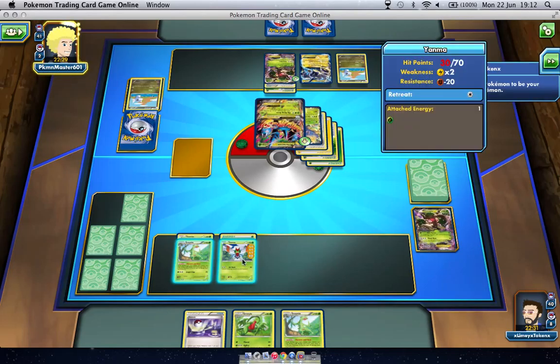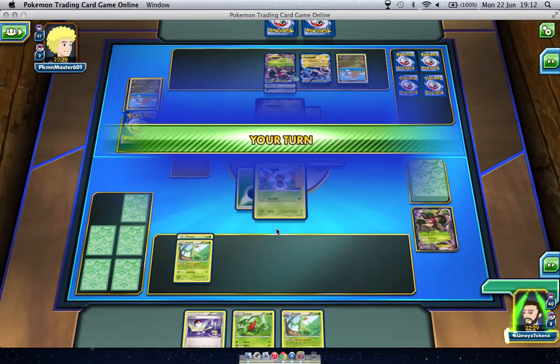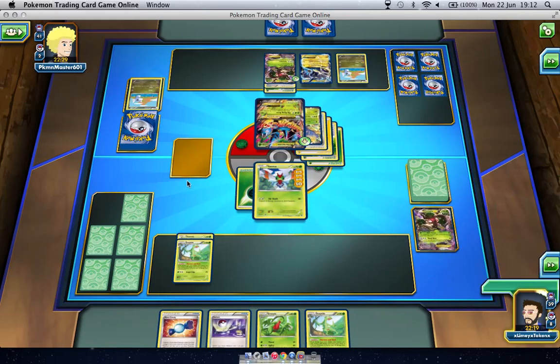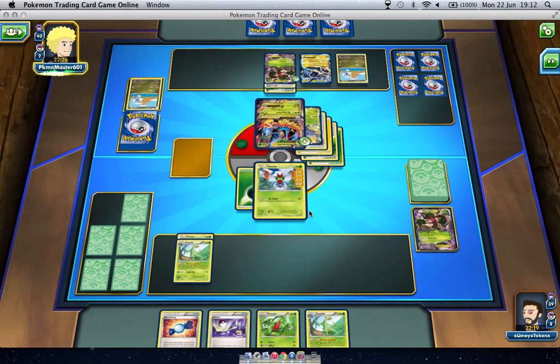He's going to take two prizes for that and I'm going to have to put up my Yanma. We're going to need something. This is not looking good. I think luck has decided to play in my opponent's favour today, which is to be expected — these things happen, it's not always going to be plain sailing.